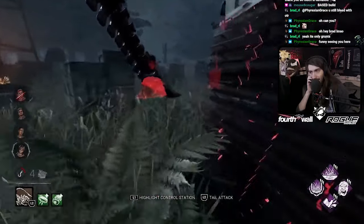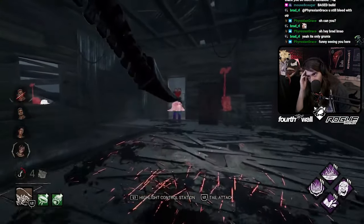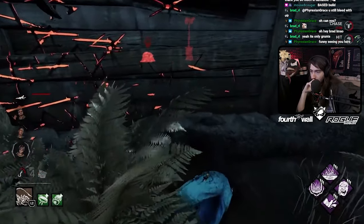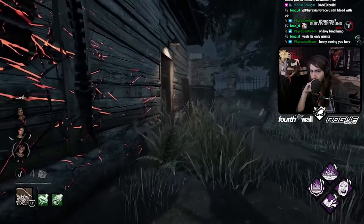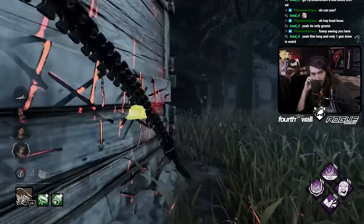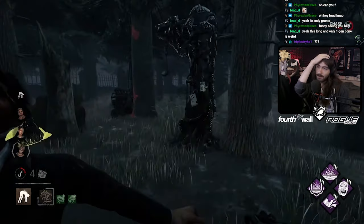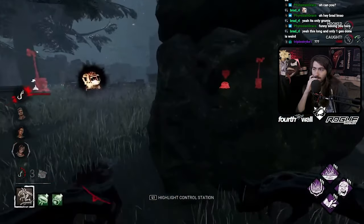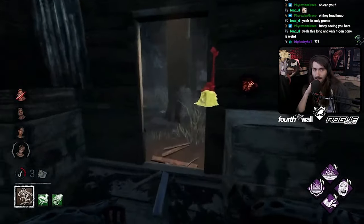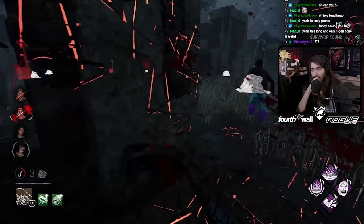Even with all the mistakes you're making, they're just not making the gen progress for this to matter. Shack's already gone, so this should be a pretty easy down. He's just trying to fake the window vault on the wrong side. Because this match goes on for another almost 10 minutes — yeah, 4.8 meters, you don't have to wait for that. How does this end up going for as long as it does? Thank you for not dry kicking the gen there.